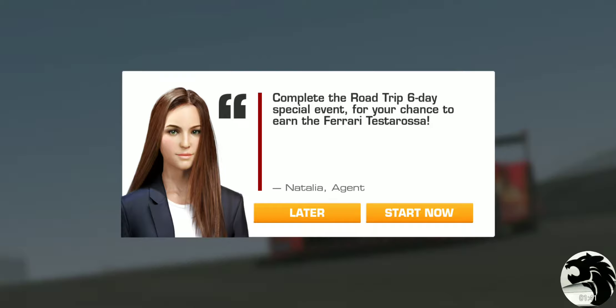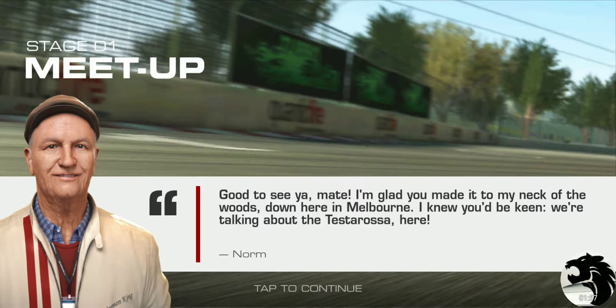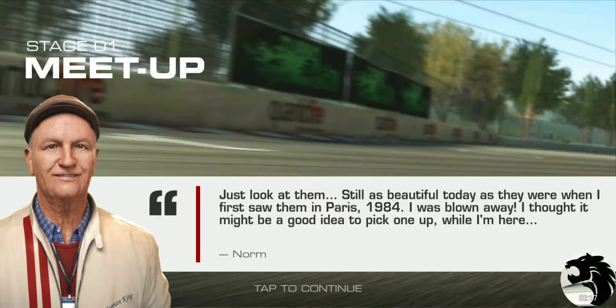Complete the Road Trip six-day special event for your chance to earn the Ferrari Testarossa. Pretty cool splash screen as always. Stage one, Meet Up. We got Norm, which means we're down under in Australia. So down here in Melbourne — I knew you'd be keen — talking about the Testarossa here. Still as beautiful today as they were when I first saw them in Paris 1984.